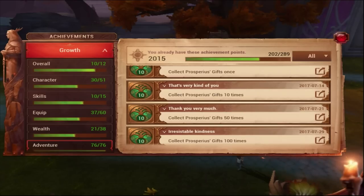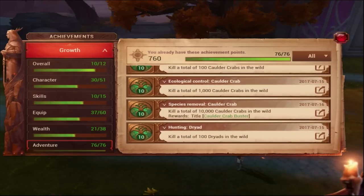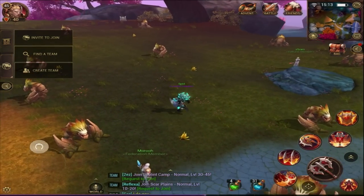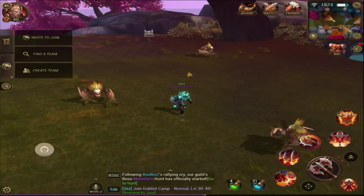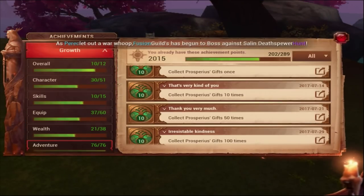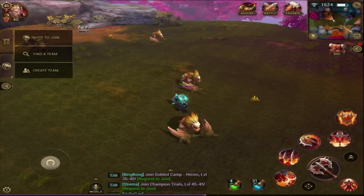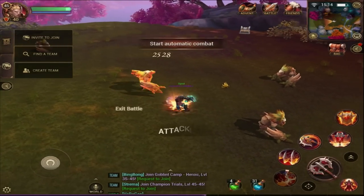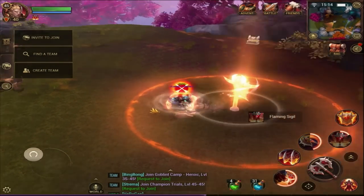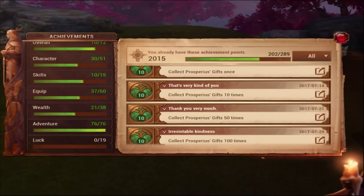In the Growth Adventure section, a lot of people do monster kill achievements — 10,000 or 100,000 kills. How do you do that? Very simple. When you're logging off, going to sleep, or going to work, find the mob you want to farm, go to Achievements, go to Growth, then Adventure, find which kill achievement you haven't done, get to that location, and click the little TV screen icon on the mini-map to start auto combat. It will kill mobs for you while you're away. That's how people get 10,000 kills. I've completed all 76 kill achievements.